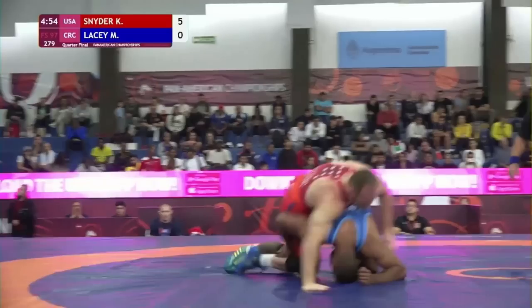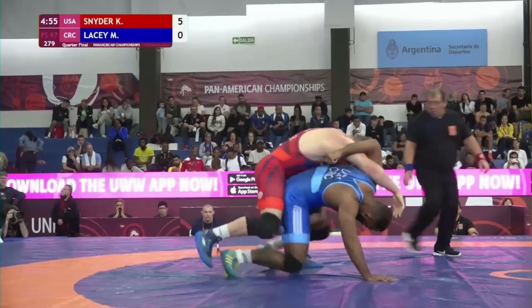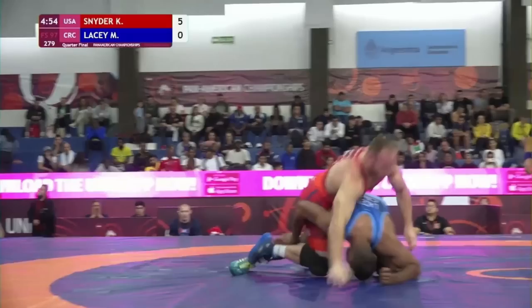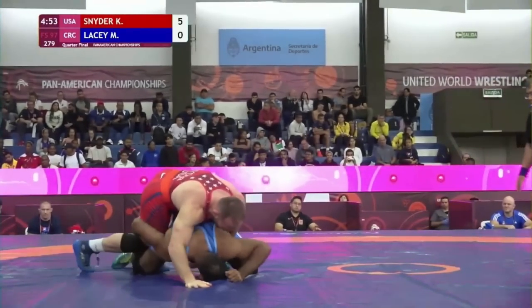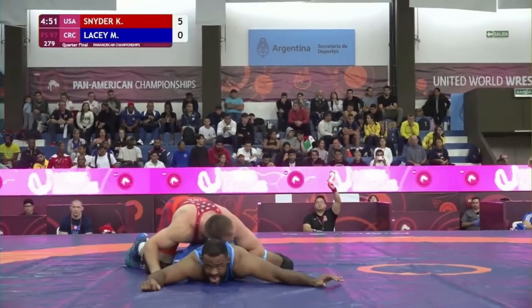What Kyle does here is dangerous — Max slips off that overhook, so he's okay, but if Max had a better overhook, he could have circled his hips to the left and thrown Kyle to his back. Throwing the far leg in or circling to the far side in a position like this is much safer if you have a single and your opponent has a shin wizard. Score is now 7-0, Kyle.